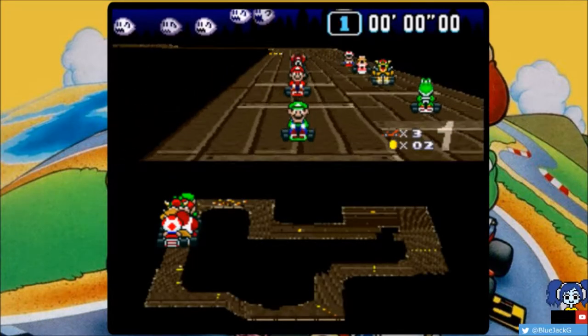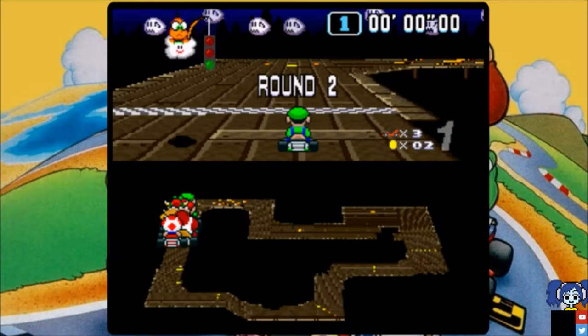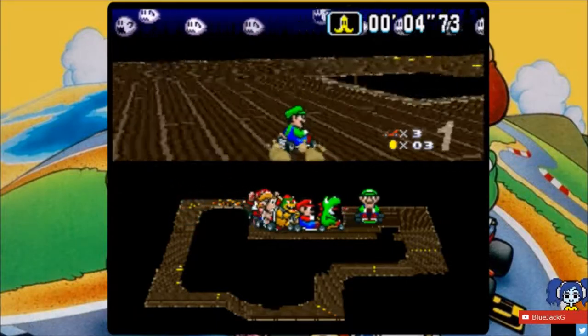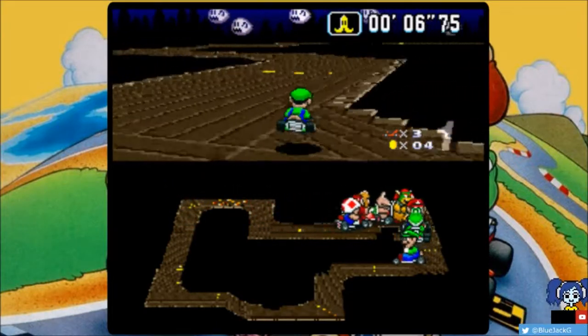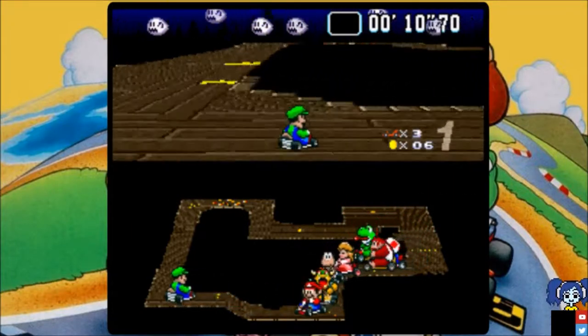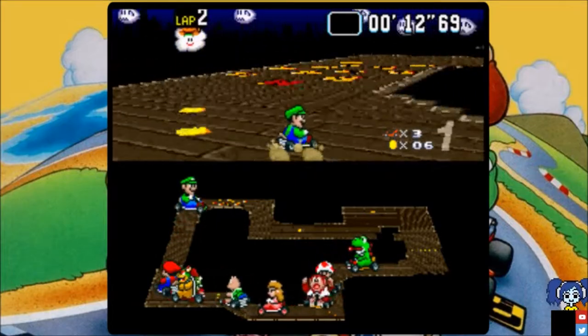Next up is Ghost Valley — the tricky one. It's another one of those where you can't really boost unless you know what you're doing. Focus, Blue, because this one is usually hard and you usually fall on this one.